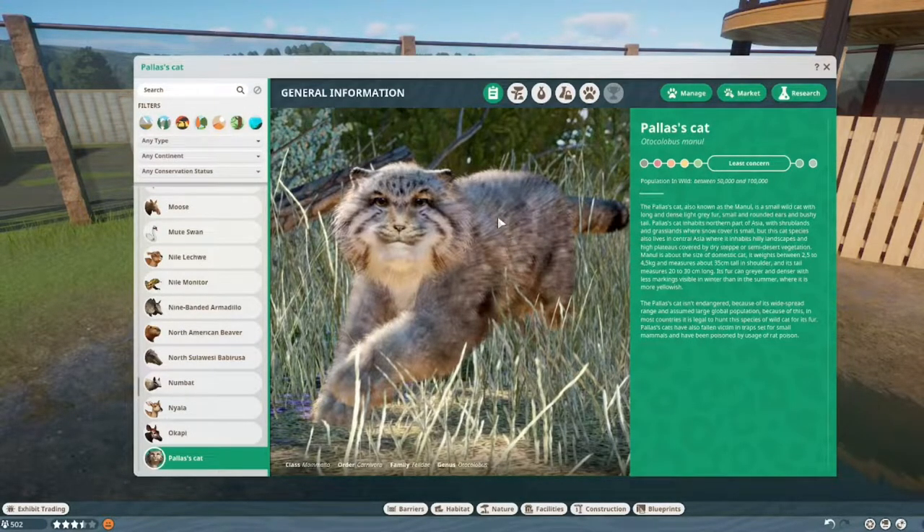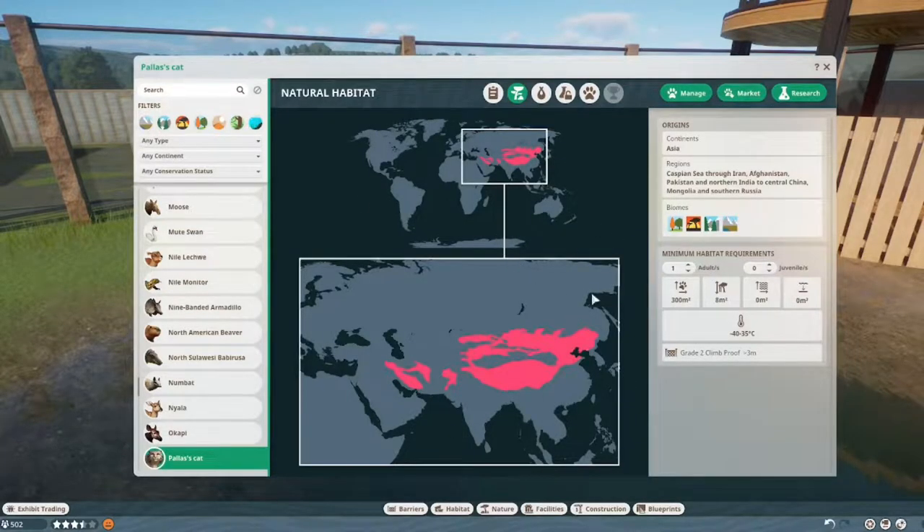So we're going to jump right into the Zoopedia and see — we get the same blurry picture here as on Nexus, which I think is a shame. I'll get more into the blurriness later during the close-up. It is a Least Concern animal, with between 50,000 and 100,000 of them in nature. The Pallas cat can both be domesticated and live in the wild, which I think is quite amazing. They live across a large part of Asia — from the Caspian Sea through Iran, Afghanistan, Pakistan, and northern India, to central China, Mongolia, and southern Russia.